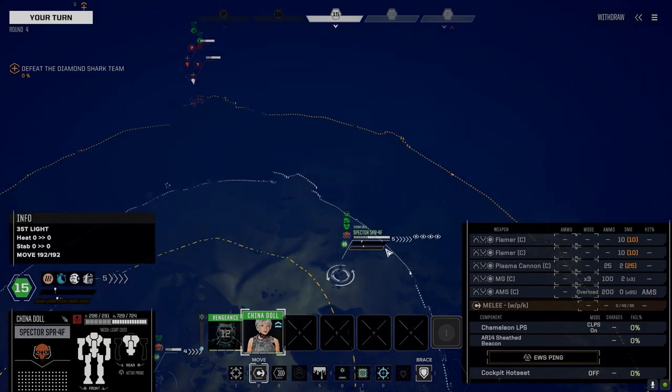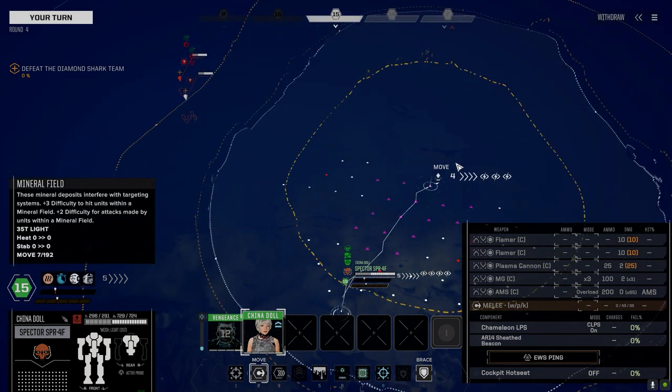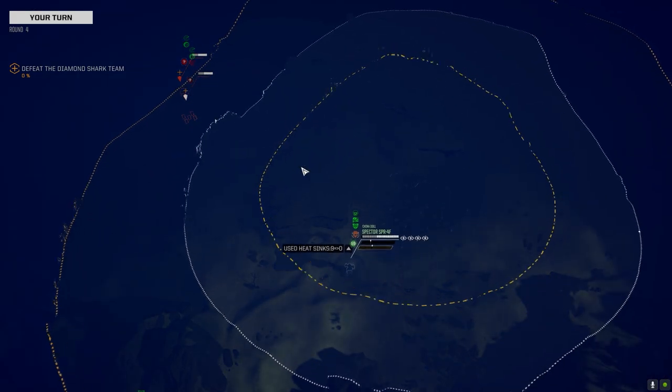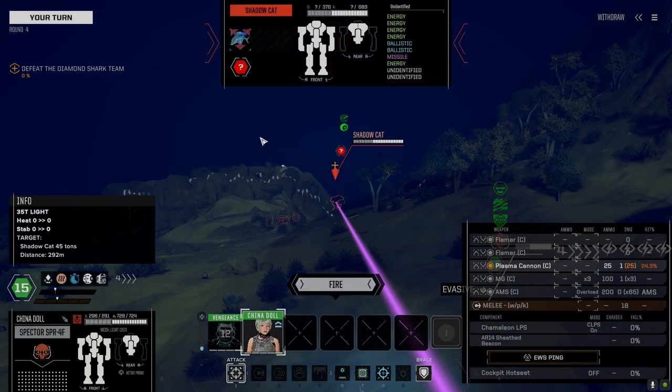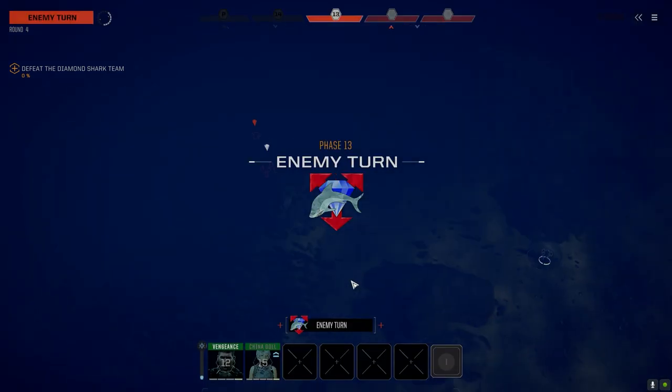They don't detect me yet, which is unusual. That's kind of sucky that it's elementals though, because technically I shouldn't close with them for melee — they'll probably end up doing more to me than I do to them. Here they come. This is going to end up as taking shots from long range, which is kind of ridiculous. I think they detect me now so we're going to move up and take a pot shot at this guy.